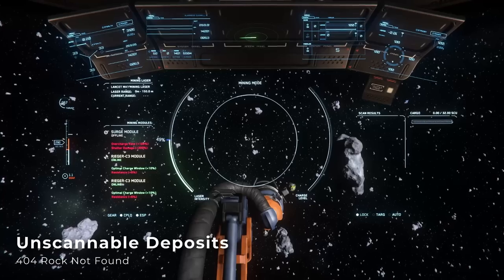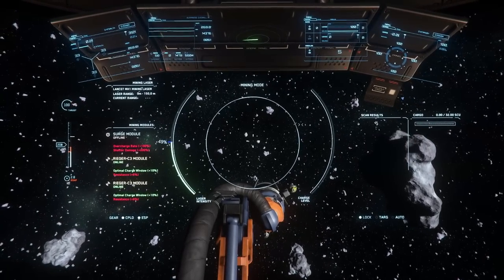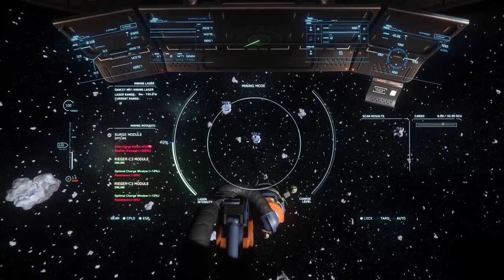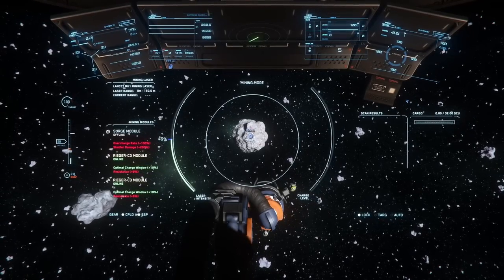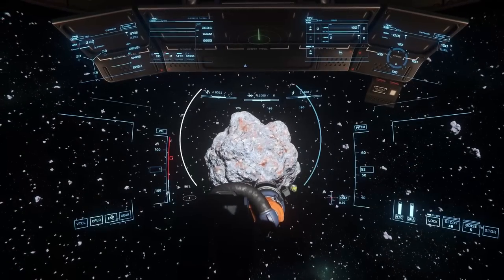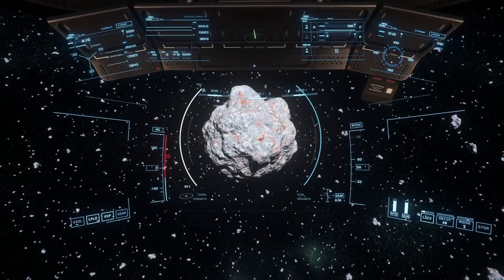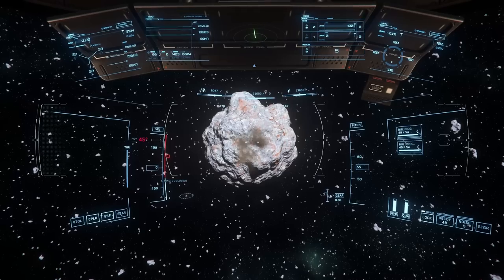And finally, unscannable rocks are still a thing. Not only are unscannable asteroids still around, but now the same issue appears to affect surface deposits. There were rumors of a fix in the early 3.17.1 PTU that didn't fully address the issue, and I saw the same thing happening throughout the entire 3.17.2 PTU cycle. At this point, I'm just going to assume that unscannable rocks are going to be around forever. They're here, there are many reasons why they happen, and CIG will continue the endless bug squashing on the latest reason why a rock won't give up its secrets.